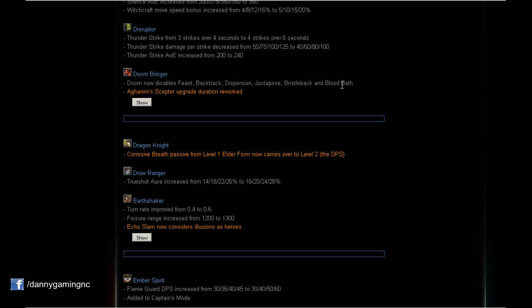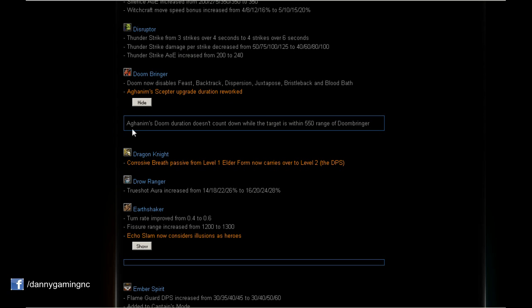Doom: Doom now disables Feast, Backtrack, Dispersion, Juxtapose, Bristleback, and Blood Bath. Also a huge change — Aghanim's Scepter rework: Doom's duration doesn't count down while the target is within 550 range of Doom Bringer. So if I buy Aghanim's and use Doom on someone and stay close, the ultimate never disappears — it burns him to death. Wow.